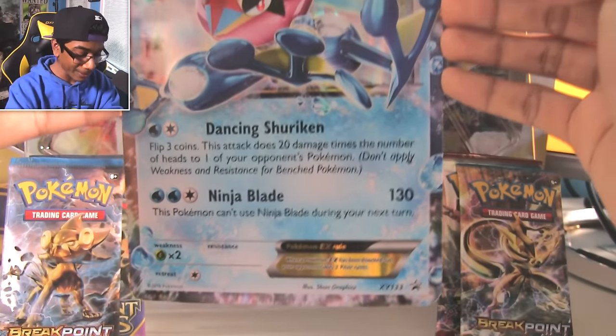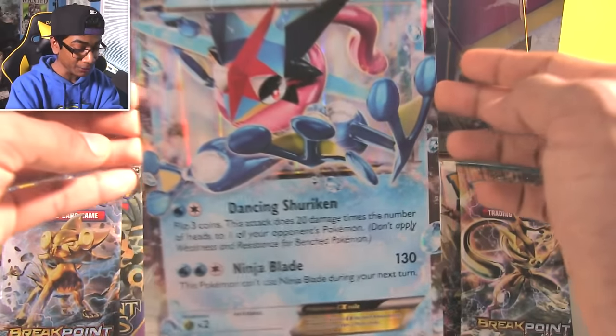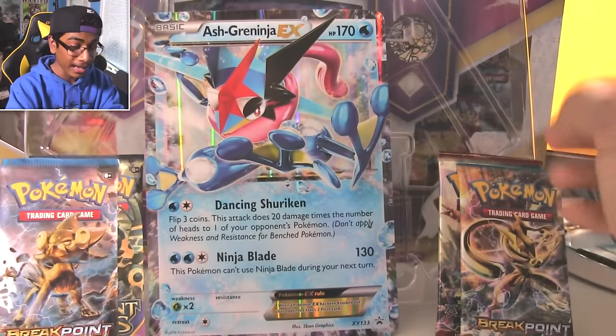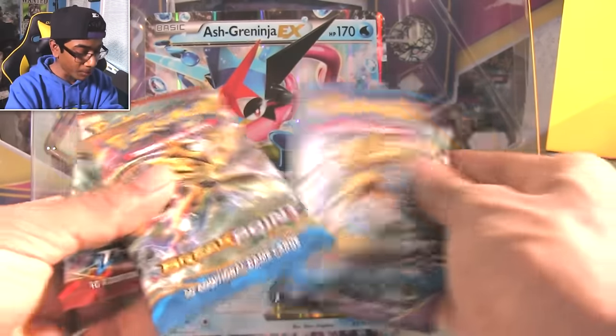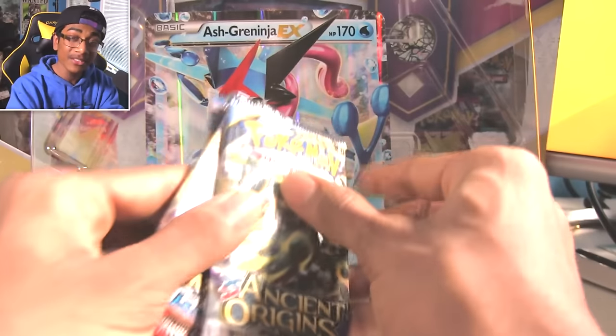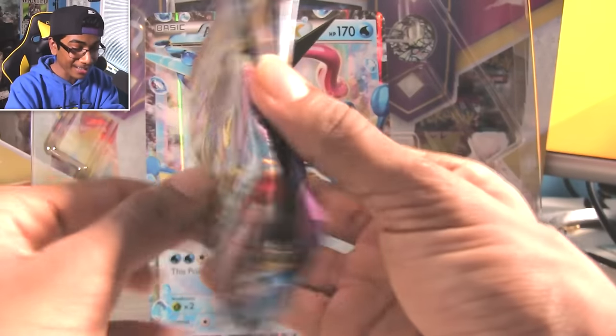Same number in the background, same promo, but Jumbo. You got to collect these — these are the ones you frame. I don't think you can build a deck out of them, but then you get your four packs. I've got two Breakpoint, one Breakthrough, and an Ancient Origins. I'm going to save the Ancient Origins for last because that's actually where you can get a Tyranitar.